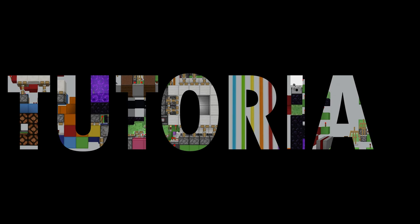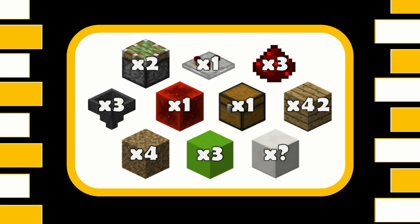For one module you're going to need: two sticky pistons, one comparator, three redstone dust, three hoppers, one redstone block, one chest, 42 items that you want to filter, four random blocks that you're never going to put into your system ever again, three blocks for redstone to go on, and then however many blocks you need for decoration.